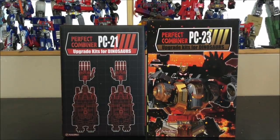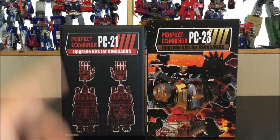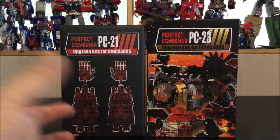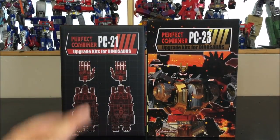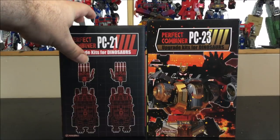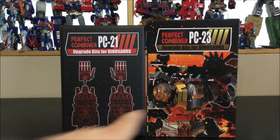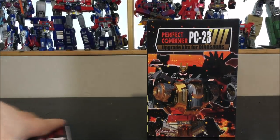Hello and welcome to another special video review. Today we've got the Perfect Effect perfect combiner upgrader kit for Volcanicus - PC-21 and PC-23. I could have made just a single review for each part, but these two sets go together. People that buy one will most likely buy the other, so yeah, PC-21 and PC-23. PC-22 was just a set of hands and feet for Abominus in purple, but these two sets are the hands and feet upgrade and a couple of add-ons for Volcanicus.